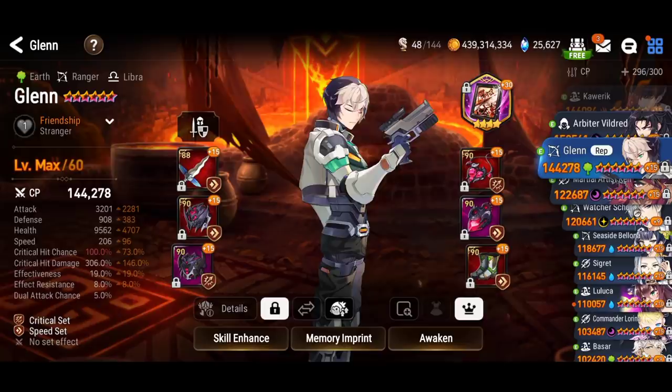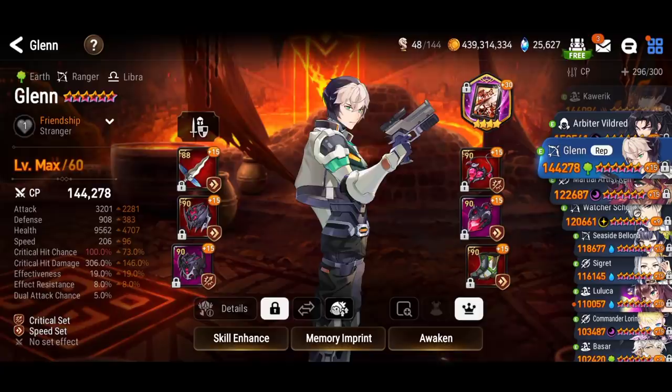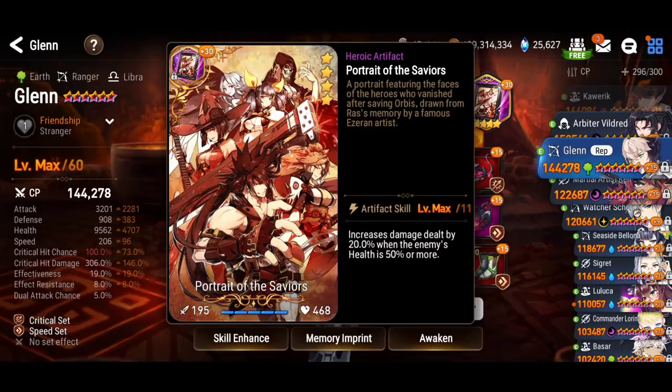3200 attack, over 200 speed, over 300% crit damage, 100% crit chance. I don't have much effectiveness if I want to land some defense breaks, but that's going to be okay. That is his gear and he is on Portrait of the Saviors. Let's test him out in arena and see how he performs, and I'll review him and give you guys my thoughts while we fight. Let's do it up, baby. Let's go.